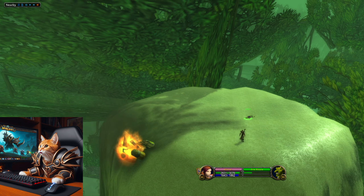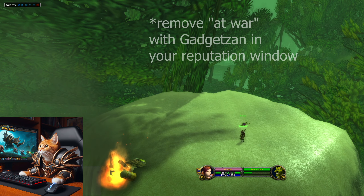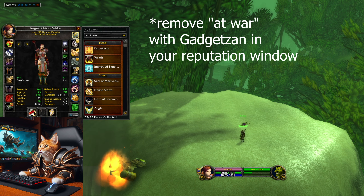You will fly to the pillar and find an injured goblin. Heal him to full health, talk to him, and give him your Blessing of Protection.